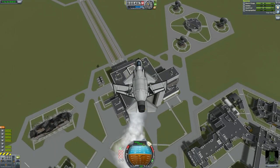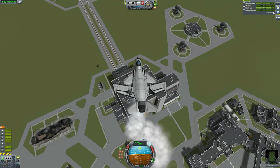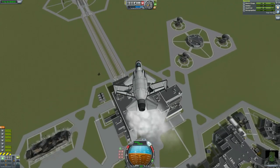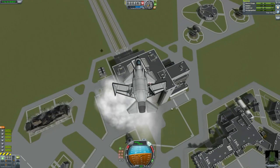Landing on the VAB is the test of a good pilot, the test of a good plane, and generally just a fun thing to do in KSP. And not super easy. I think someone did send me something to try and land on top of the VAB that wasn't a VTOL, and I might try that next time, but this time I'm going to stick to VTOLs.